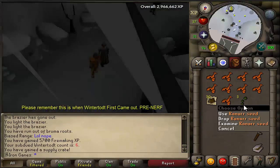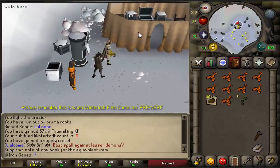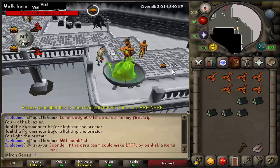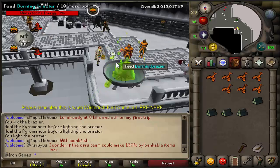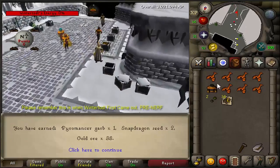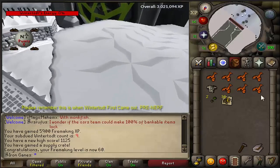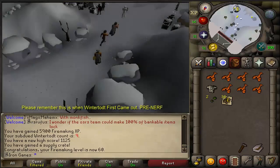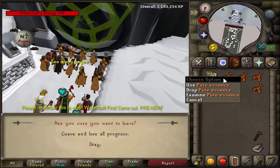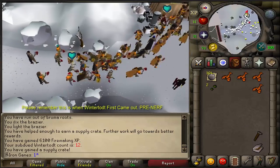I just finished my 6th boss and we got 3 Ranarr seeds - that is just so good. And 30 yew logs. This boss is just amazing for my account right now, I'm going to keep doing this for a very long time. We should be getting level 60 Firemaking any second now as well as the loot crate. 60 Firemaking - this is actually so good. And we get the Bruma Herb sack - that is sweet - and gold ore and snapdragon seeds. This boss is just absolutely amazing. And I didn't even realize it dropped pure essence. 2 Ranarr seeds and 300 pure essence - this is kind of OP, honestly, but I'm not complaining.